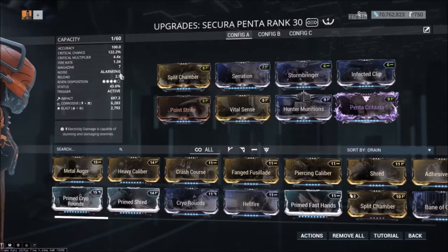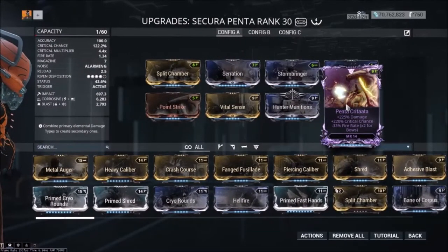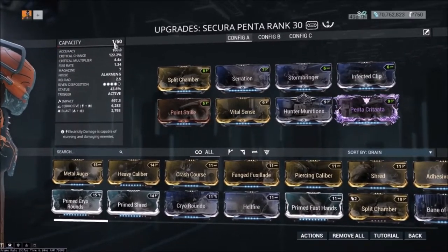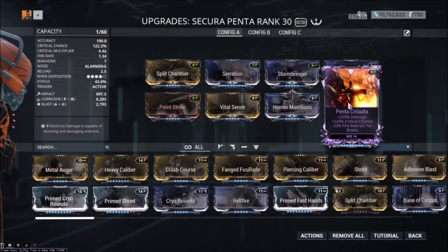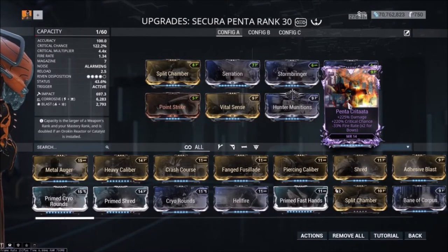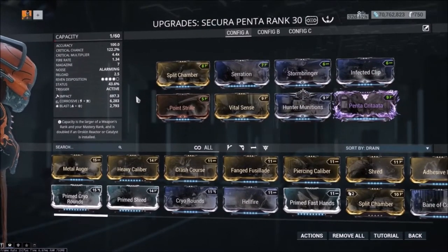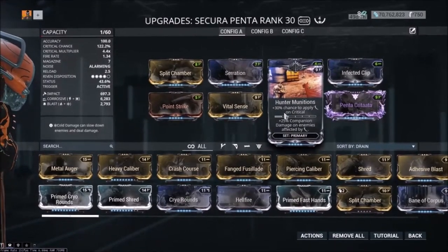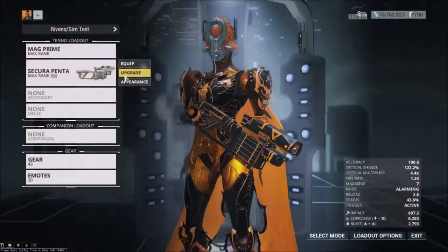You may have seen my Secure Penta video where I run 122.2% crit chance and a 4.4x multiplier on the Penta. Beautiful ribbon grenade launcher, a little slow on fire rate, but with the plus damage and crit chance it's perfect. Now Hunter Munitions on this is where it gets dirty and broken with that 122% crit chance.